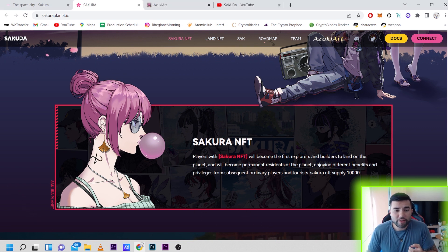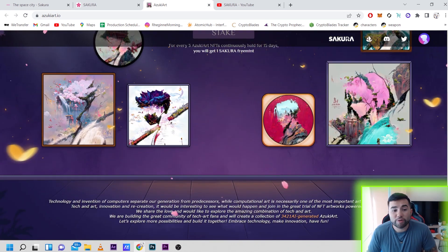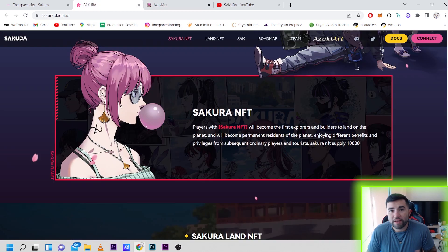Another benefit from owning this NFT — if you go to the Azuki Art section, you can actually stake your NFT. It says for every three Azuki Art NFTs continuously held for 15 days, you will get one Sakura free mint. The artwork looks really nice — that's something you technically haven't seen yet, so that's a cool idea.